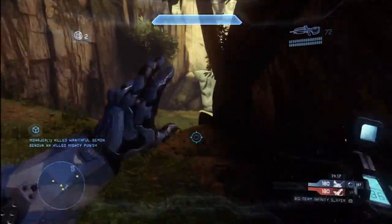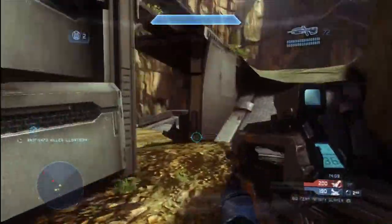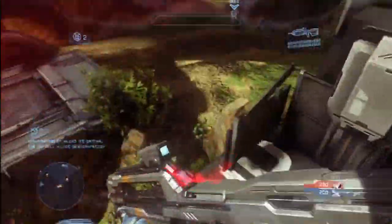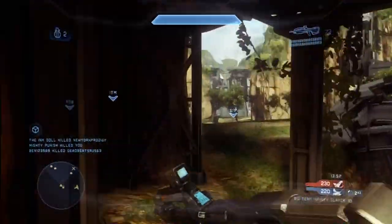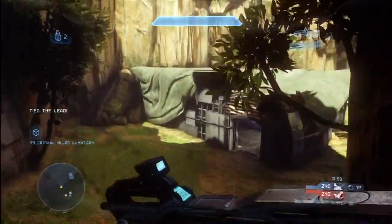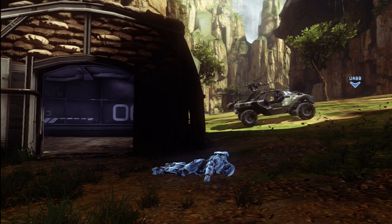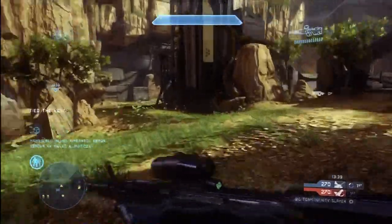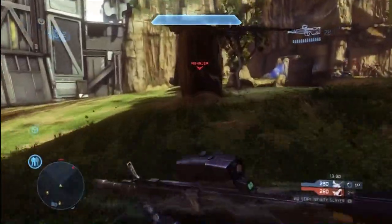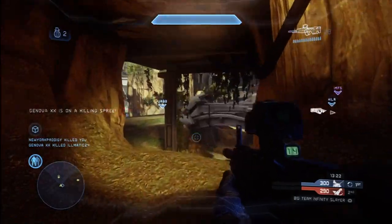Respawning is another really huge thing that has changed from Halo Reach, and you need to understand how it works because you can make decisions with your respawning that will dramatically affect the course and result of the game. When you die, if you don't do anything, you're going to wait five seconds and then respawn. However, during those five seconds you can choose to respawn immediately by hitting the X button, which I would recommend doing so you can get right back in the battle. If you choose not to respawn immediately, your teammates are outnumbered during that time. It's very important that you respawn immediately — you have to manually hit that respawn button.